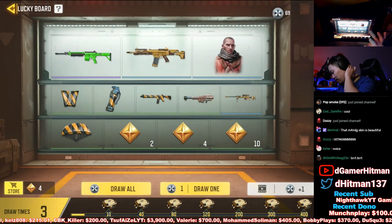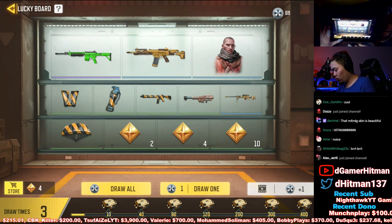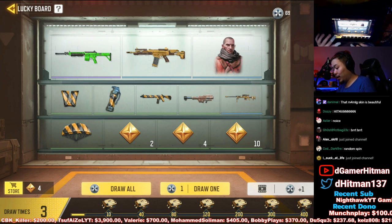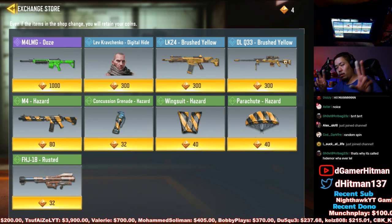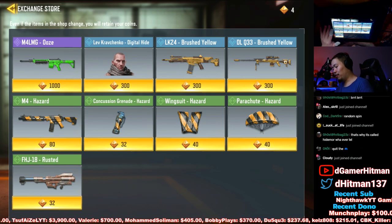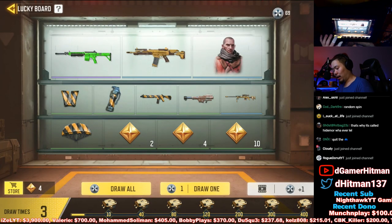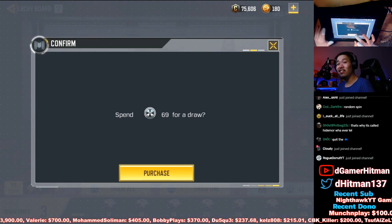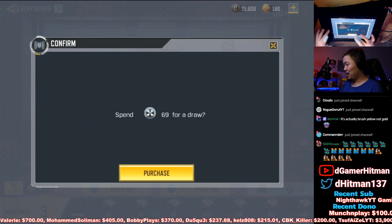We're just gonna pull for all of them — honestly I wouldn't pull for all of them but we'll see if we get it. Worst case we maybe have enough to buy. Let's check the store to see how much it costs. You can get the M4 LMG or any of those gold skins for 300 points. So we're gonna go ahead and try it out and see if we get anything good. Let's draw off all 69!